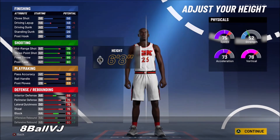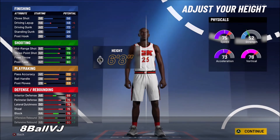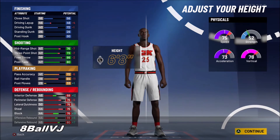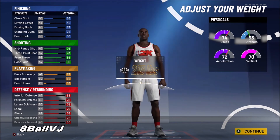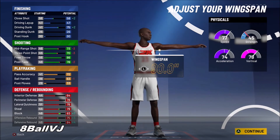For your height, this is important: he has to be 6'8". 6'9" is way too slow and plays more like a big, and 6'7" is too small. For weight, there's no point maxing it out — make him the lowest weight so you can get that extra defense and speed. Max out your wingspan.